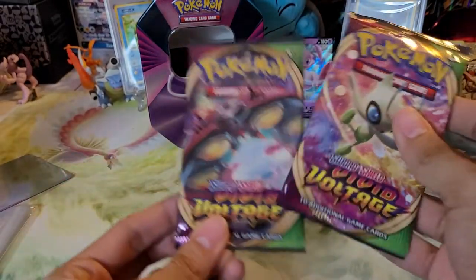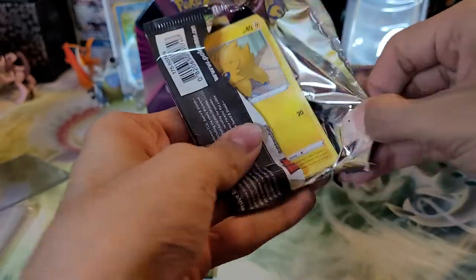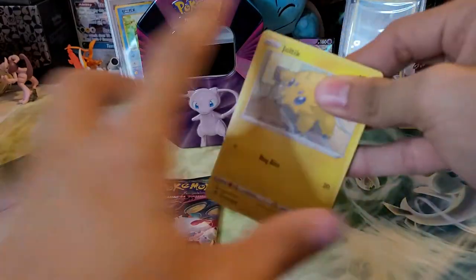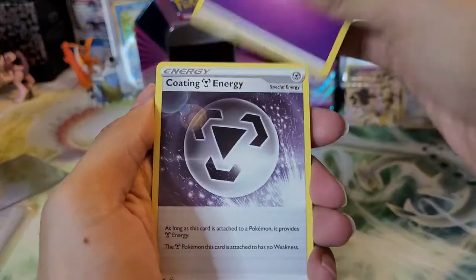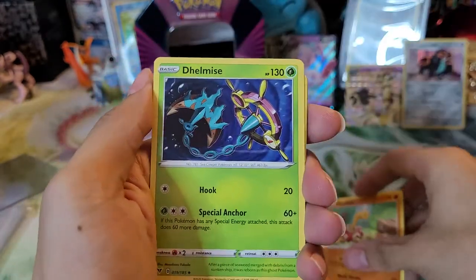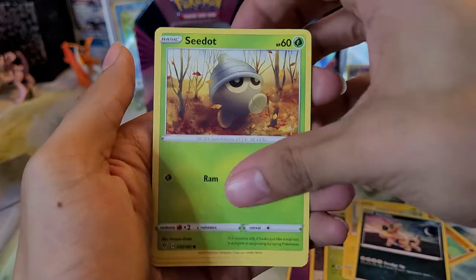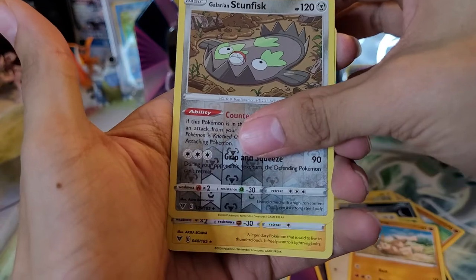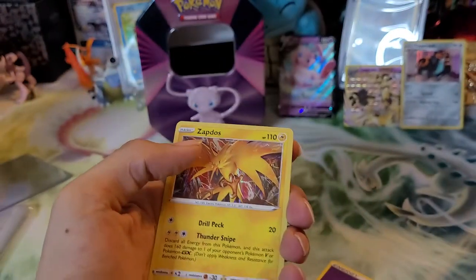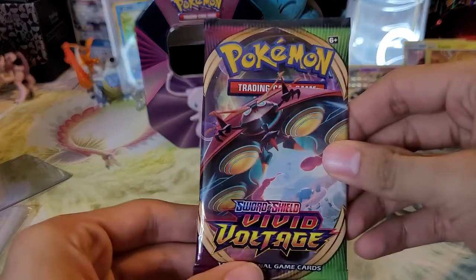Two Vivid Voltage packs to end it — let's see what we can get. Still a lot of cards left to pull from Vivid Voltage. We have already pulled all of the amazing rares — that would be nice to pull them again. Psychic type energy, Coating Metal energy, Shuckle, Shuckle, Delmise, Chulcic, Sandile, Seedot, Pignite, Mudberry, Glaring Stumpfix which is uncommon, and a Zapdos holo. Another holo!